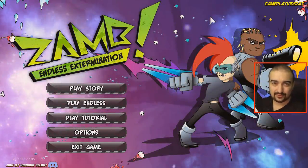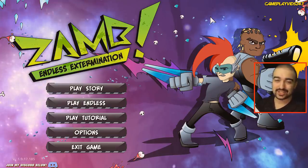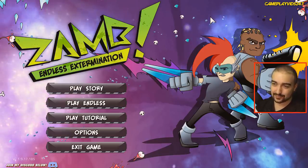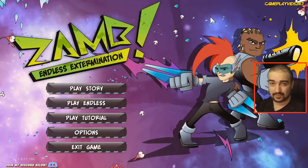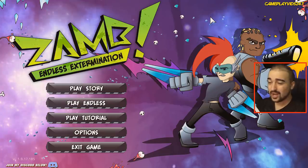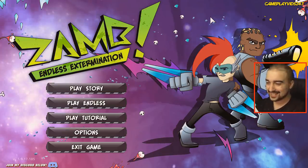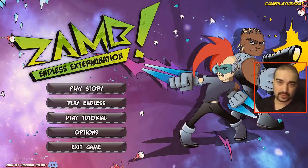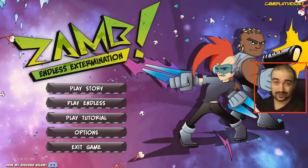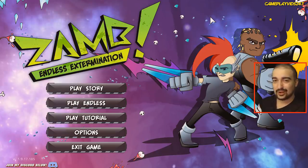Hi everyone, GameplayVids24x7 here. Welcome to the first episode of my XAM Endless Extermination gameplay walkthrough series for the PC. I've been gifted the CD key from the developers — they want me to give their game a try. So I thought, let's give it a try. It's apparently a twin stick shooter, so I've got my Xbox 360 controller here. I do hope you all enjoy. Please hit that like and subscribe button, leave a comment, hit the bell button so you get notified when I post videos, and my Discord link is in the description below. Let's kick it off.